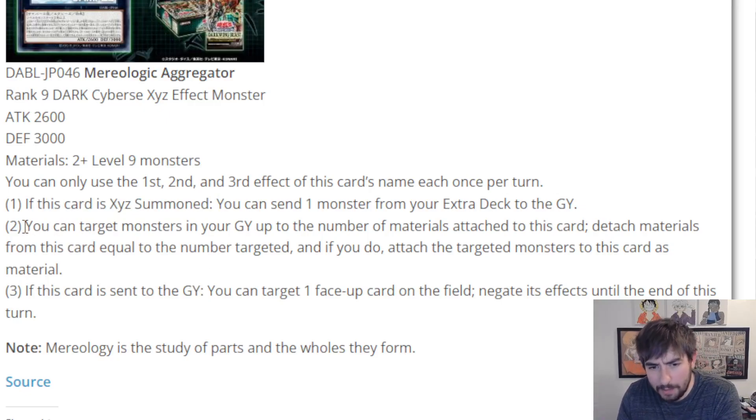The second effect is an interesting one — it swaps cards in the grave with the materials currently attached to him. The cool thing is you can swap materials with something you already sent off the first effect to get it back in rotation. And the third effect — if this card is sent to the graveyard, target a face-up card on the field — that's just a blanket negate. What I like about this negate is it hits any card, and it triggers just on being sent, not specifically field to grave.